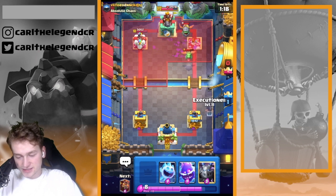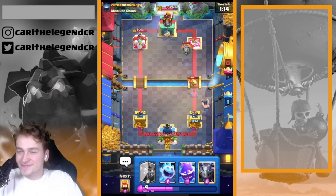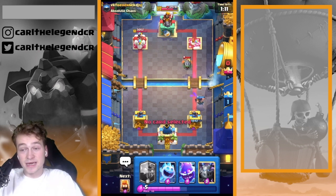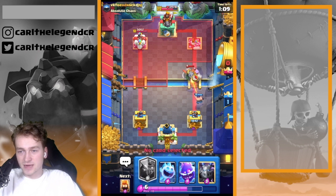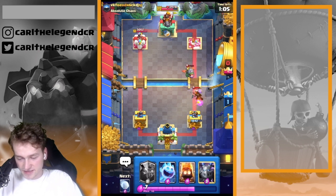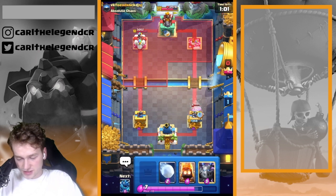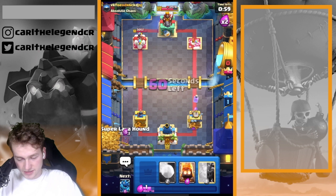We're having the next Lava Hound already back so we can just go in with the Executioner like that, and we're instantly ready with the next Lava Hound. Especially in double elixir time it's so important to spam the Lava Hounds. Electro Spirit is just going in, but we don't really need to defend more. We knew actually that the Executioner won't get any more hits out of that.